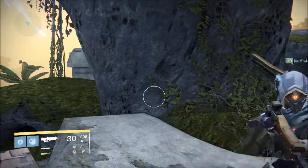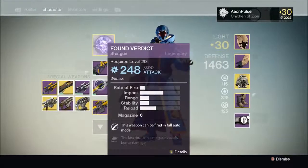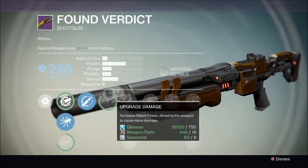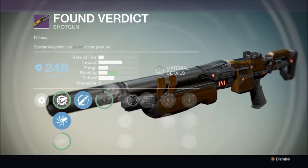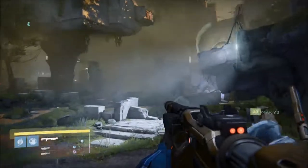Nice. Alright, I'll go next with the shotgun, Found Verdict. It is an Arc shotgun and its description reads simply: 'Witness.' This shotgun has Final Round, which means the last round of the magazine does bonus damage. It holds six rounds and it can be fired in full auto mode.